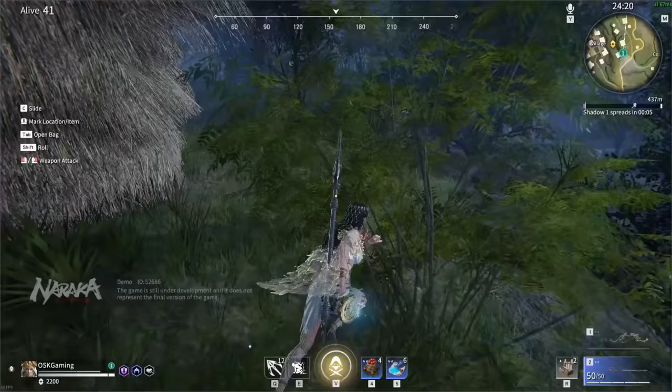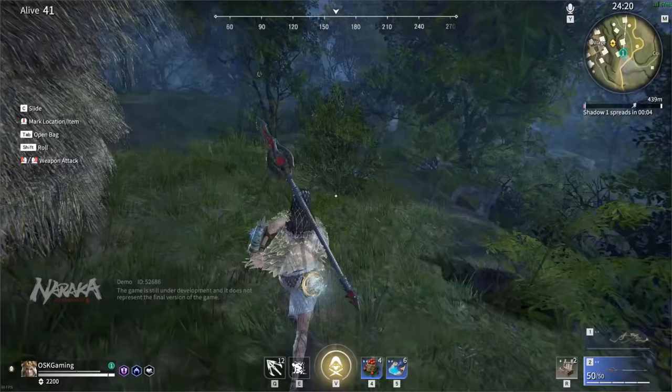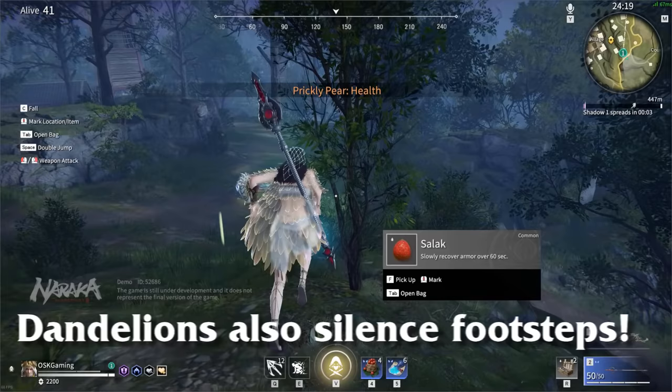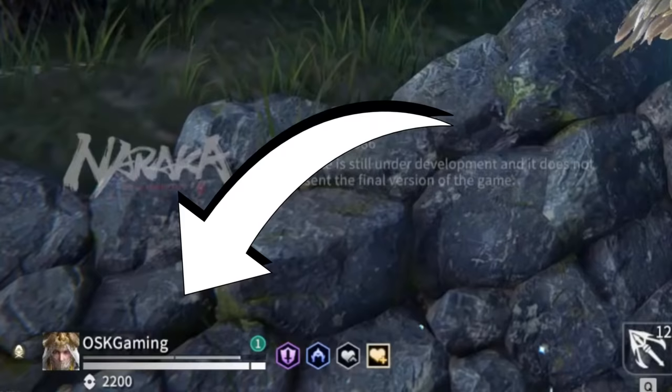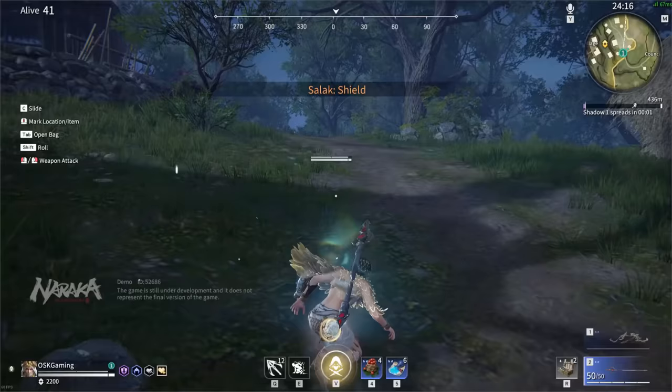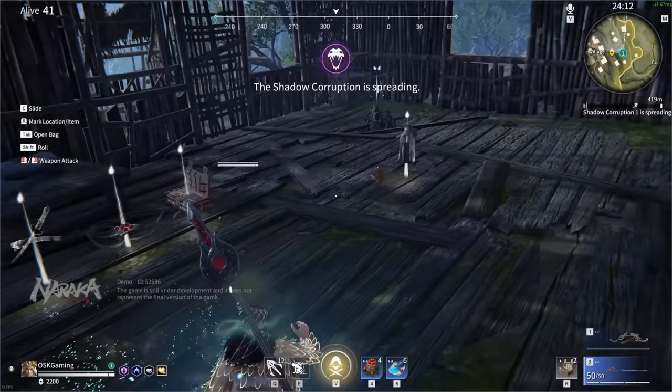Definitely prioritize weapon soul jades if you can. That's not to say special soul jades aren't as good, as some of them are really powerful, but stat and weapon soul jades are your main go-to as they are more easily found and more reliable. Lastly, for passive buffs, there are little fruit-like things you can find throughout the map that increase health regen and armor regen, and in particular, dandelions can silence your footsteps, which makes sneaking so much easier. They could be the difference between dying and living on 5 HP, so definitely grab them if you can.